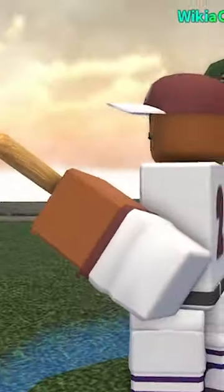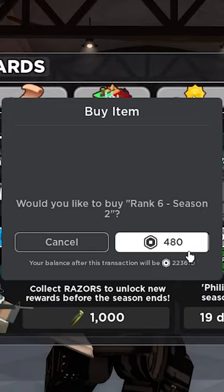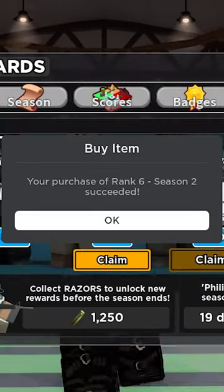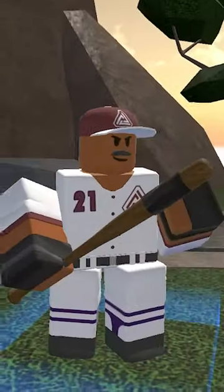The Baseball Warden is a skin that you can get from the Philips XTDS Season Pass. This is the rank 6 reward and costs 1250 total raises or 480 Robux. When released, this used to require 1800 raises before it was decreased.